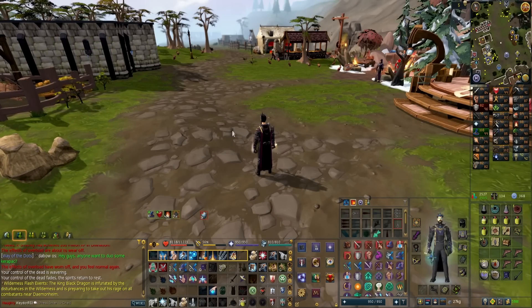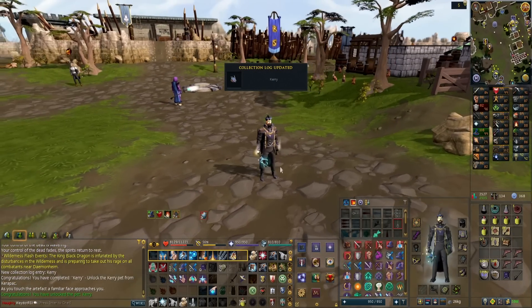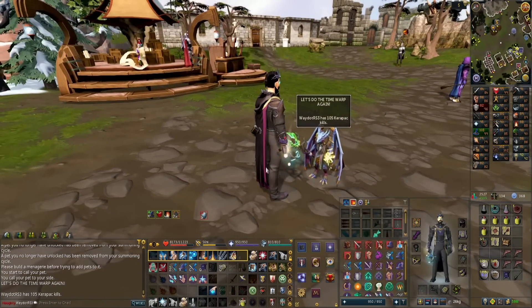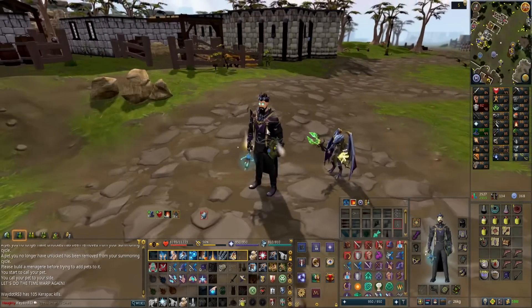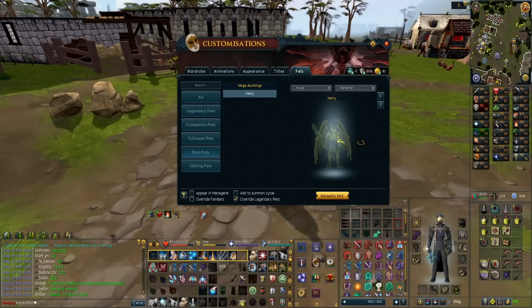I did not expect my very first drop at Carapace to be the pet. Let's go ahead and inspect it - oh my goodness, wow, that is so freaking amazing. This is actually my very first boss pet. I've gotten very lucky with skilling pets but never from a boss before. If I had to pick one, Carapace is definitely up there. This pet actually has a couple of different versions: a normal appearance, and a second appearance which requires killing Carapace a thousand times in hard mode.